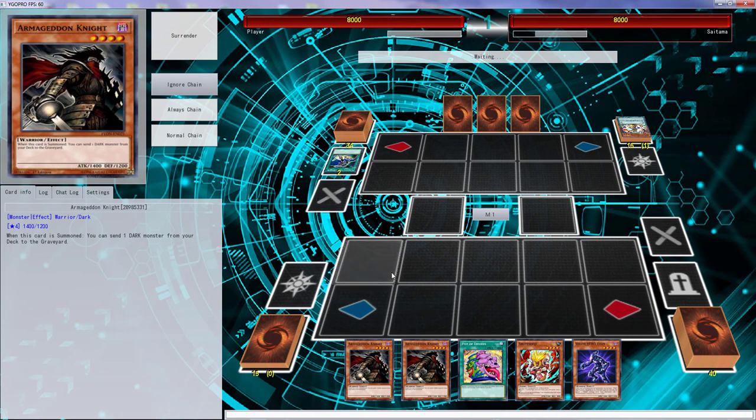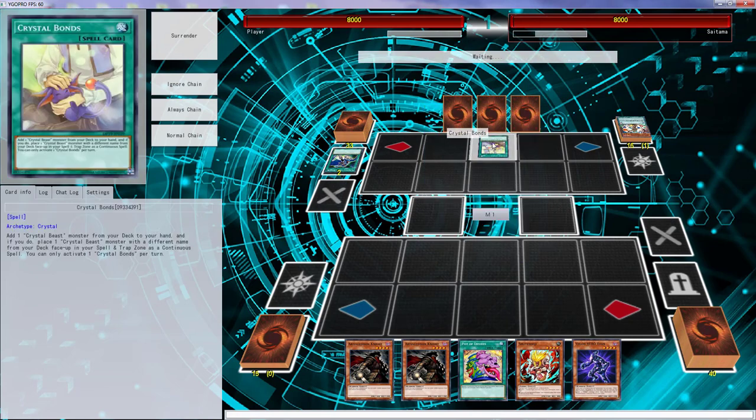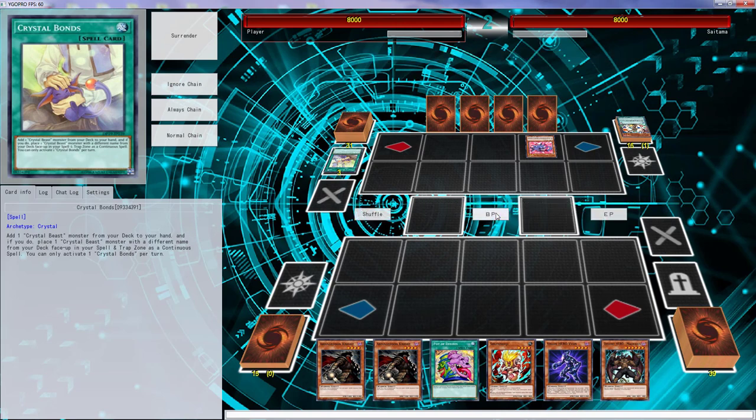I was thinking Hidden Armory but I feel like that's a little gimmicky — having Hidden Armory because you cannot Normal Summon during that turn. Gofu's banned. What does Crystal Bonds do? I feel like it's gimmicky — I don't know why that literally flew past my mind. I keep drawing Mally — is this real?